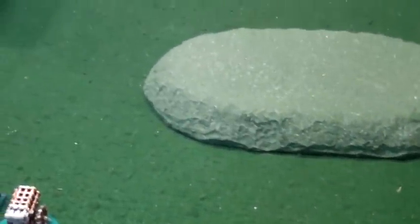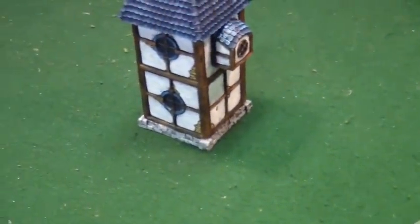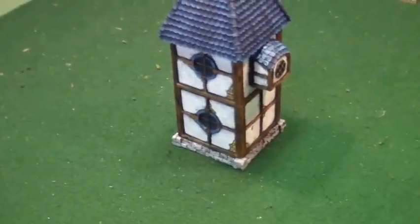Facing off against this is my Halberdiers, my Captain, my Luminarch — which should be my Huracanum — my Demis, and Hellblaster. There's the Huracanum and the Knight Stubborn Knights and the Spearmen. He has a hill in his deployment zone and I have a hill here. He vanguards and gets to go first, so I'll show you what that looks like.